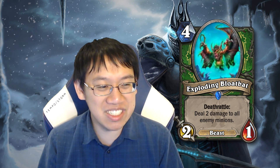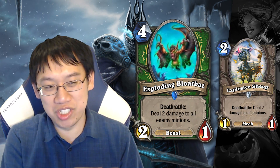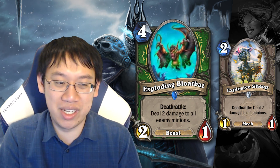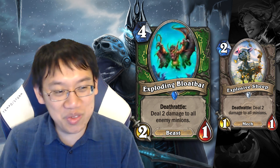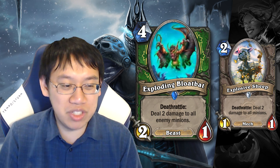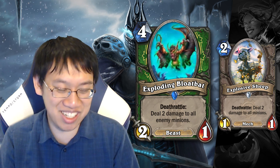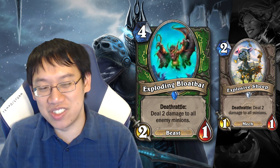Exploding Bloatbat: 4 mana, 2/1. Deathrattle: deal 2 damage to all enemy minions. We can compare this card with Explosive Sheep, which for just 2 mana gave a 1/1 that deals 2 damage to all minions — and in Mage you could Fire Blast it immediately. I don't feel like the benefit of dealing damage to just enemy minions really justifies this disgustingly high cost. The mana-to-stat ratio is just terrible. What were they thinking?